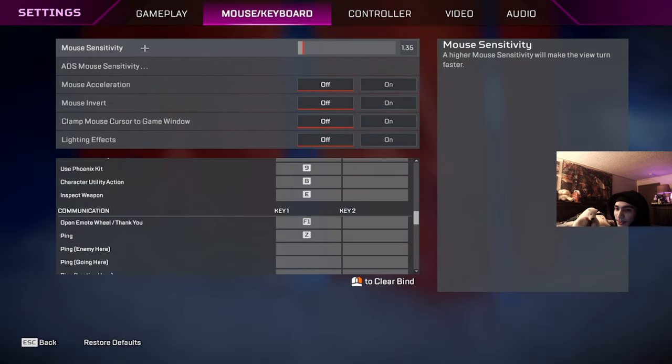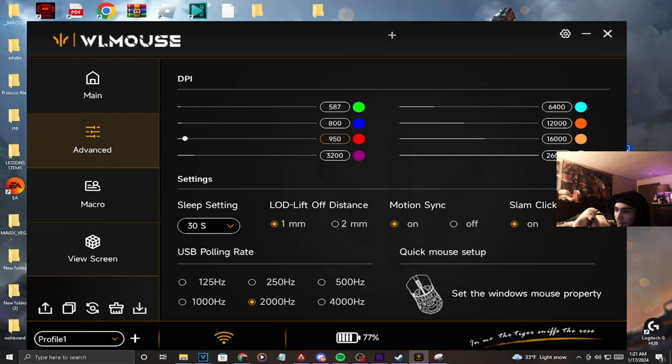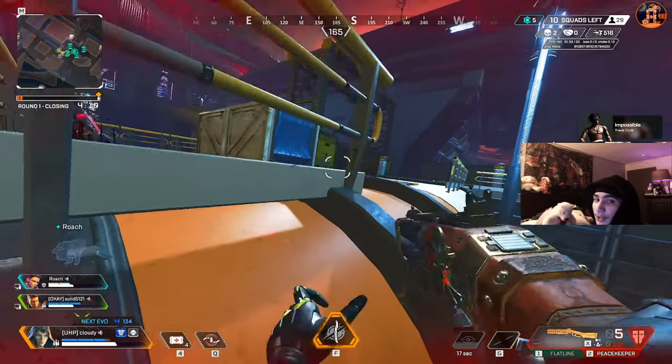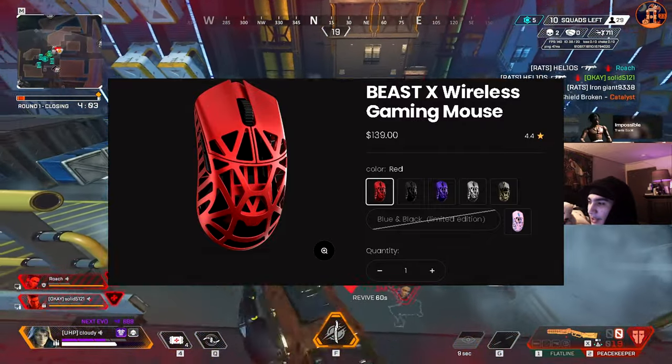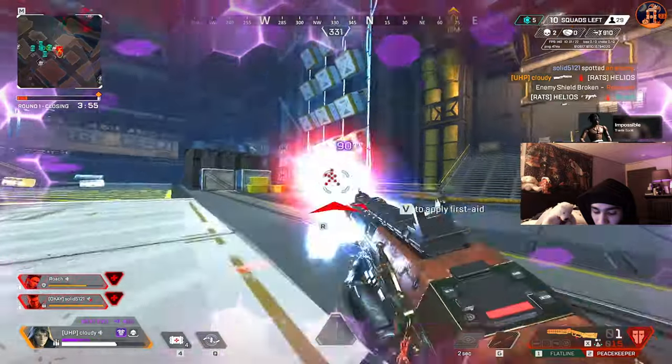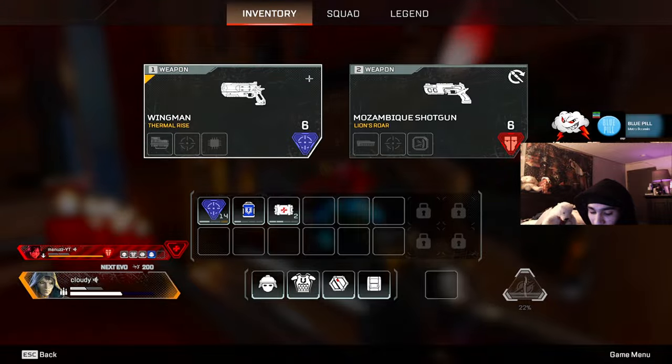For mouse and keyboard: I'm using 1.35 in-game sensitivity, 950 DPI, and a 2K polling rate. The mouse I'm currently using is the WL Beast X — I've been on it about a month. Previously I used the G Pro Super Light; both are really good mice. I've been having more fun on the Beast X — I like the lighter feel, especially on the Skypad. The only downside is the scroll wheel is notchier than the G Pro, but you get used to it.